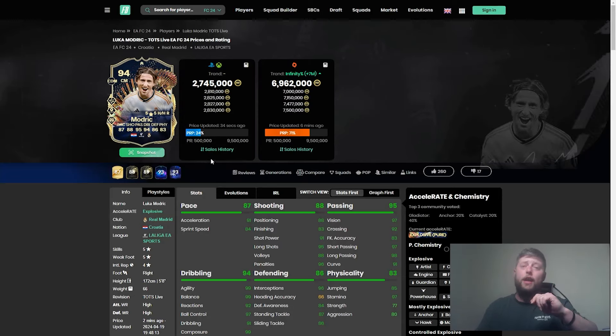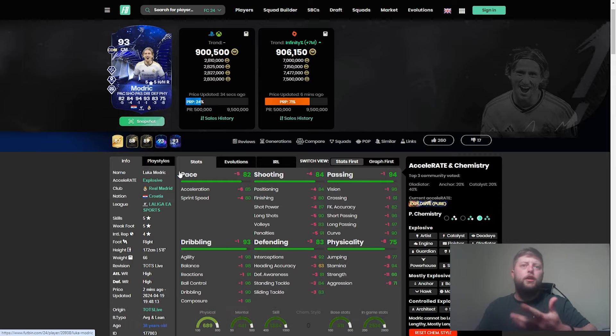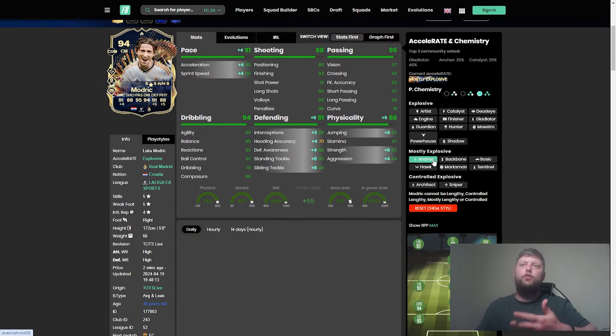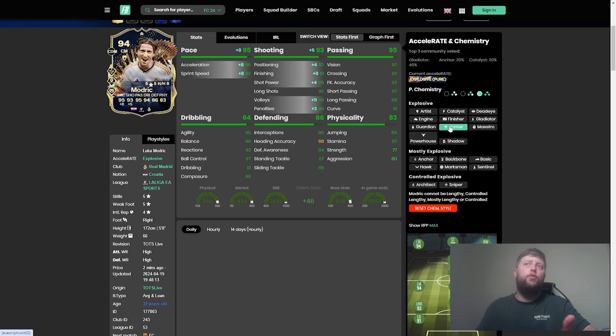In terms of Modric, I think it's a cracking upgrade. From both versions, pace has gone up by 5, physicality is a lovely 8, everything else is a good number. You've got the 5-star/5-star on him and the triple play style pluses now. Like I said, you can go with an Anchor — 91 pace, 91/88 — or go all out with Shadow instead: 95 and 82. Obviously when you go with Hunter, you can go 95 and 93 shooting if you're looking for more of a CAM-style player rather than necessarily box to box.